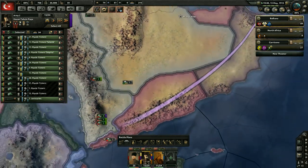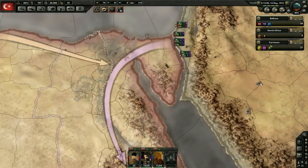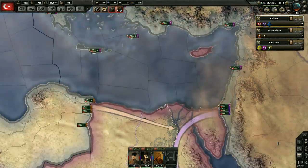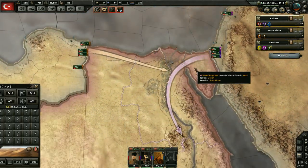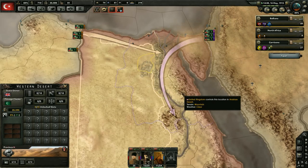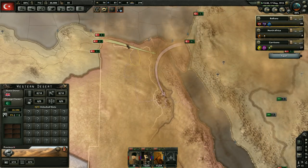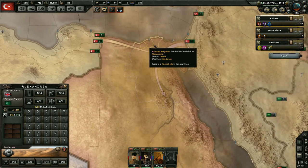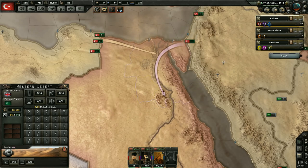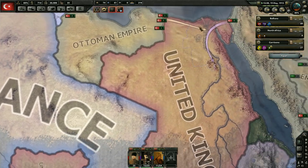Everybody should be getting a nice planning bonus. It doesn't seem like the UK has anybody in Egypt, so we might be able to take it very easily. What kind of resources are we looking at getting from Egypt? The mod is different from vanilla so you really don't know what's going to be in any area. I'm not seeing anything — we're not going to get any resources from Egypt.